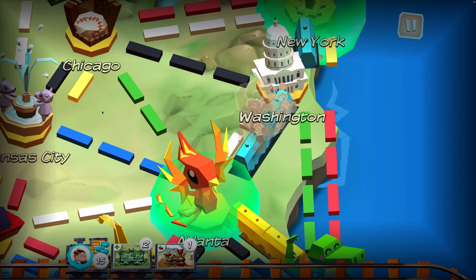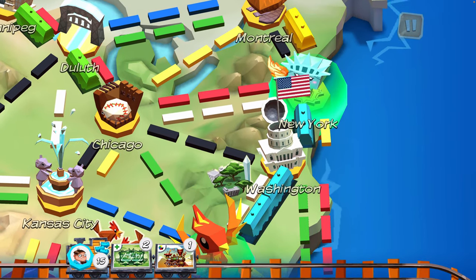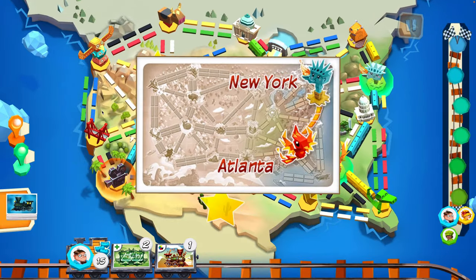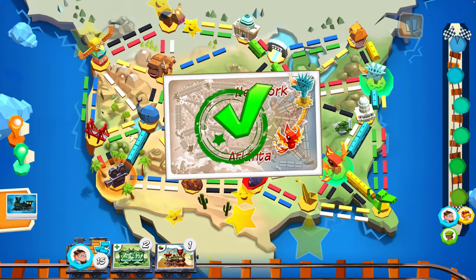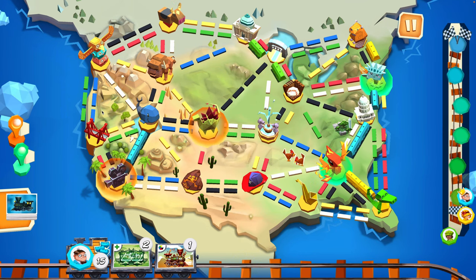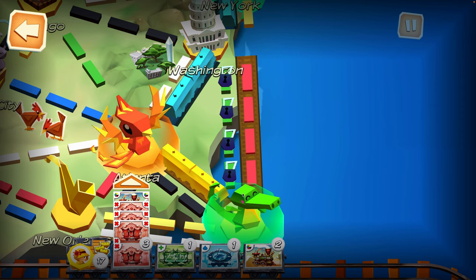New York to Atlanta through Washington. Going up through Washington D.C. and off to the Statue of Liberty. Dad, complete it. Which means I get one point, and now I get a new course. Winnipeg to Montreal — that's very short. Right there.